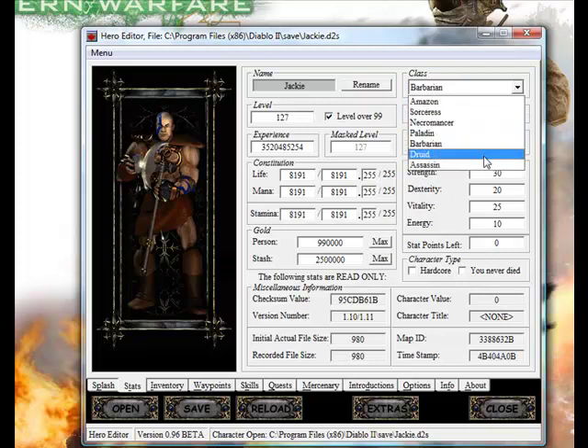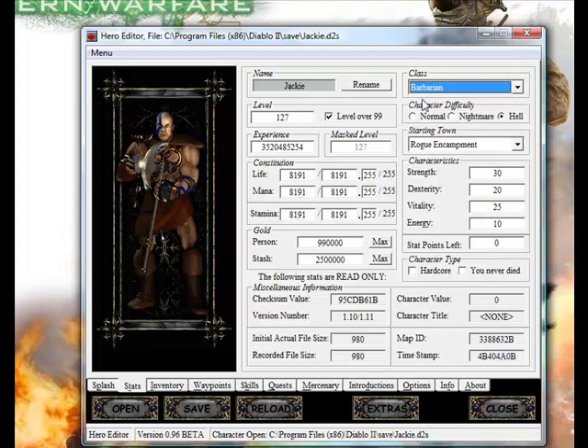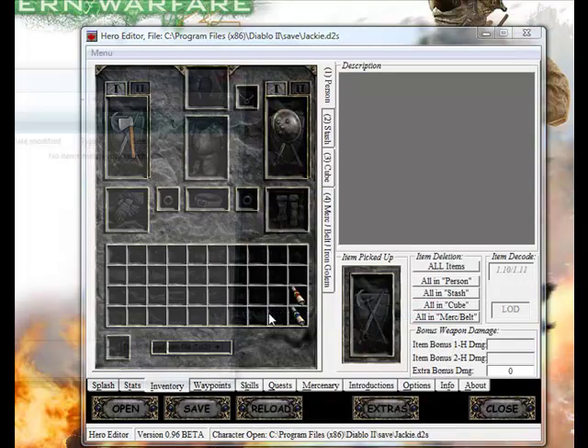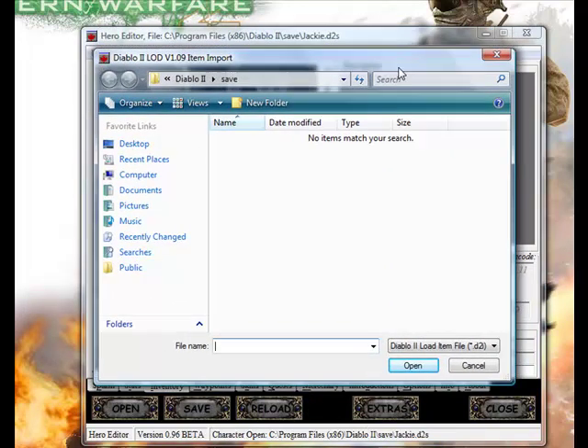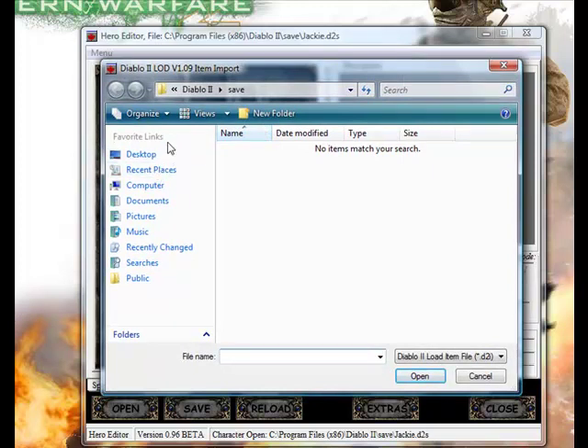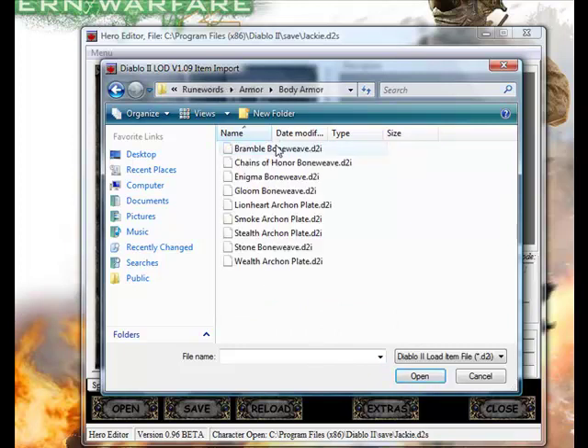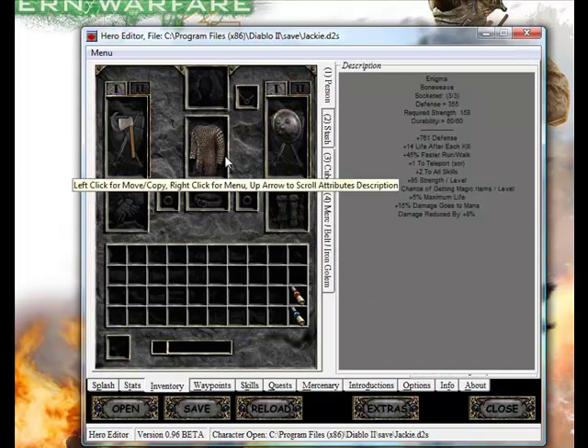Go into the difficulty and health settings — you can change your class and rename it. Go down to stats and make them the maximum on all of them. Don't put too many stat points though, because if you put too much it will glitch your character — I've done it before. If you don't have an item vault, I will post a link in the description. Go over there and download the valor vaults, then right-click on what item slot you want and click 'Import Item from File.' Find your valor vault — mine's on the desktop — click the item you want, and I'm going to go with an enigma armor. It shows you the stats in that gray box on the right.